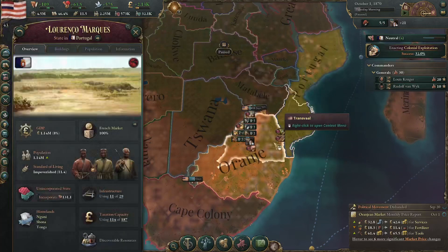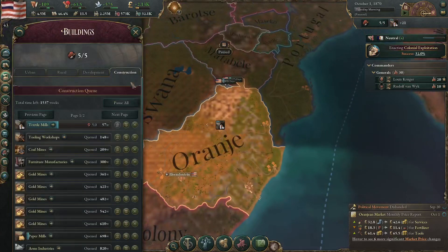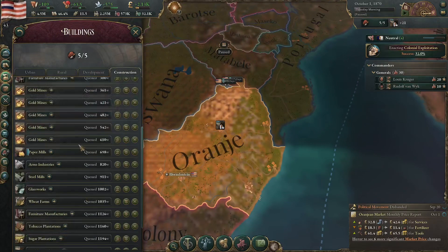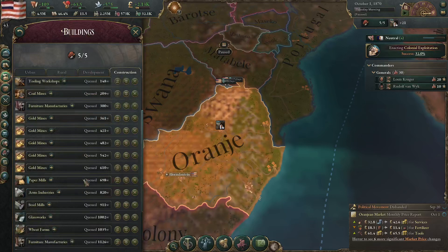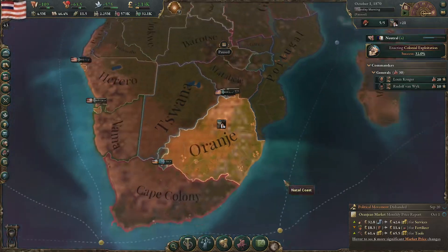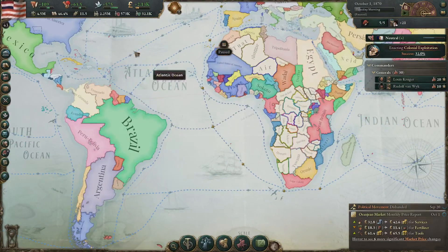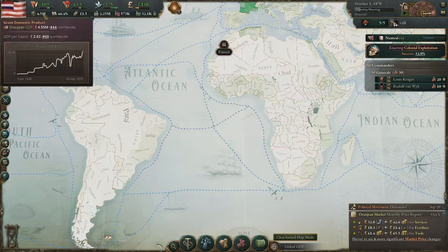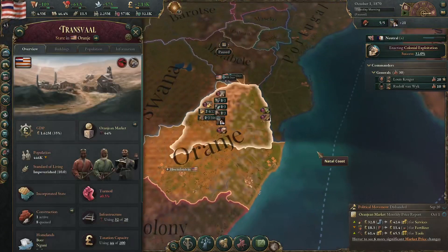Transvaal has low market access, but there's just so much to build at the moment. I can't afford a building depot and I'm trying to get stuff to increase the economy so I can get a building depot and more mines. It's my first time playing as a small nation. I played as Brazil and took over all of South America and became the number one GDP nation in the world. I thought it would be fun to try somewhere smaller and it's really been quite a hassle.